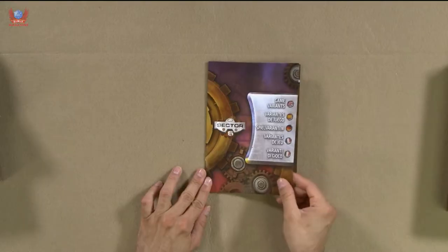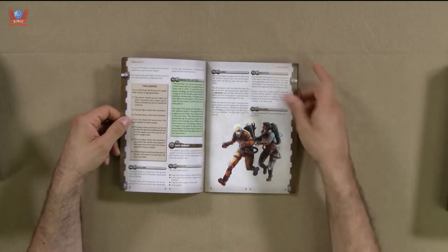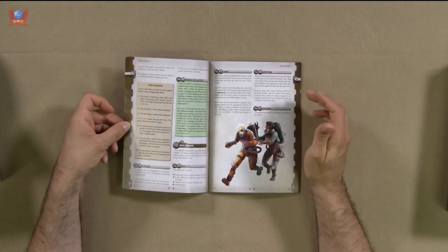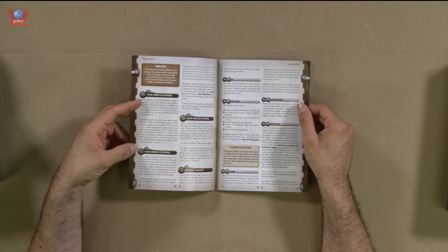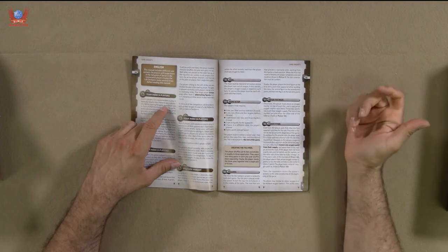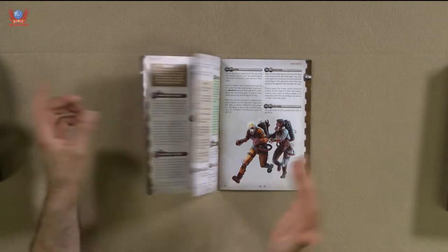And then the game variants booklet, which starts in English. We get team mode for four players, five players, and six players, and a solitaire variant, which is very nice indeed to be incorporated. Very promising.